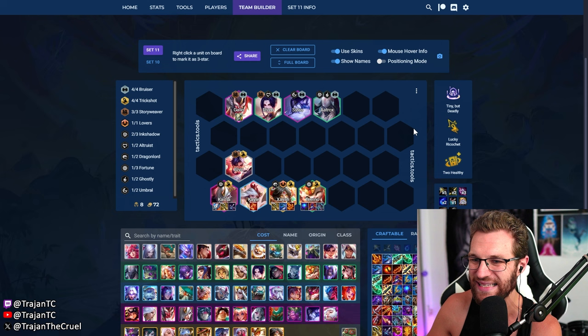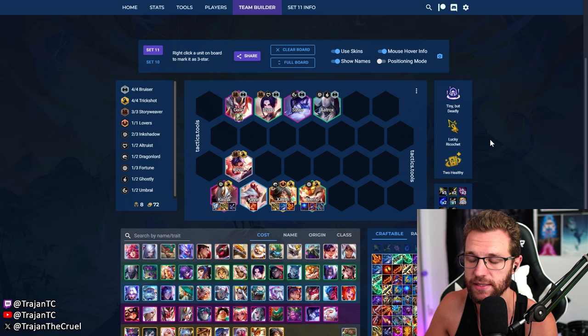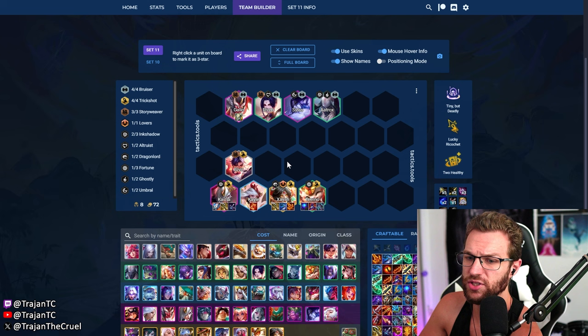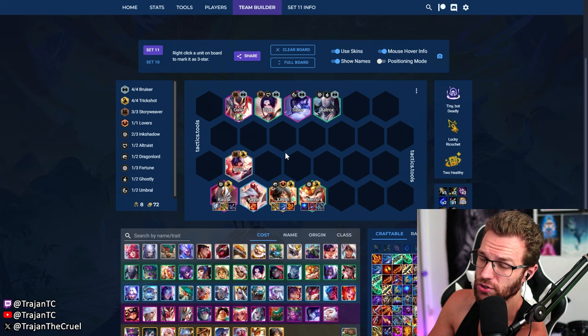This is a very simple level eight board — just roll down and hit it. For augments, you can take economy augments like Tiny Titans to leverage Fortune more. But for combat-focused augments, the best ones are Bit Deadly, Lucky Ricochet, Too Healthy, and Little Buddies — super, super good. Look for something like this and you'll be set. If you hit this comp on 4-1 or 4-2, you'll win out as long as you have a Kai'Sa 2.